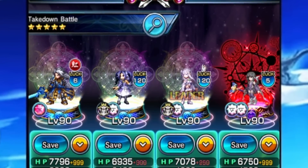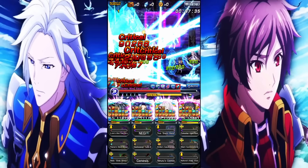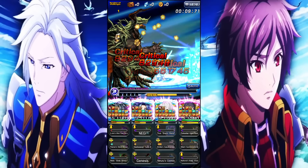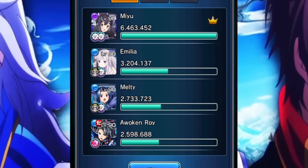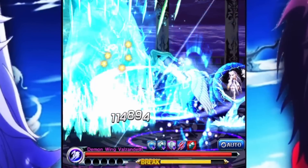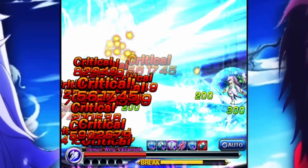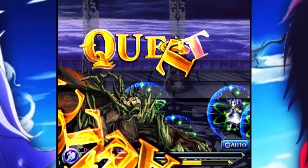I had the great idea of — what about instead of using Forte, I use Miyu, since Miyu gives 200% damage up to humans? And this time around we did kill the boss, but Roy dealt no damage. I thought that since Miyu's super art is kind of lengthy, Roy would be faster than Miyu and able to actually deal the most damage, but that wasn't the case at all. Miyu just hits harder.